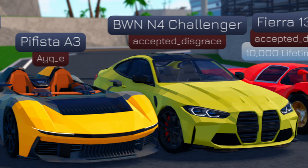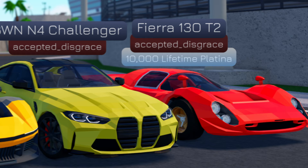The car after that is the BMW M4 Challenger, which looks pretty good — that yellow paint job is pretty unique. Then our last car is the Ferrari 130 T2, which is actually an achievement car you get for having 10,000 lifetime Platina.